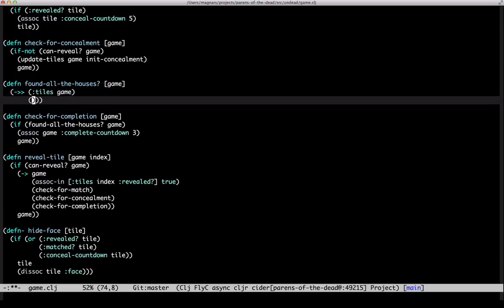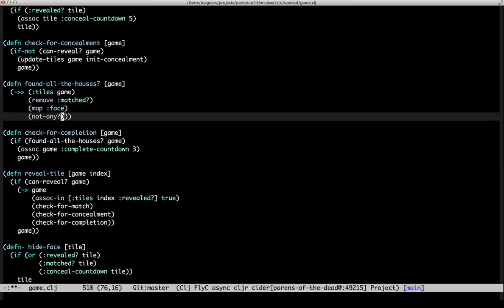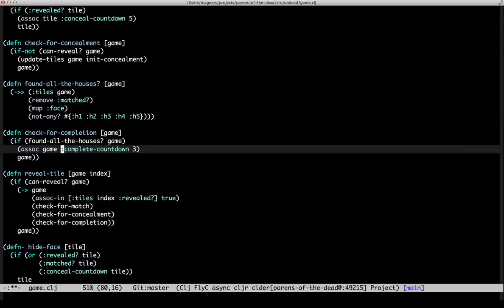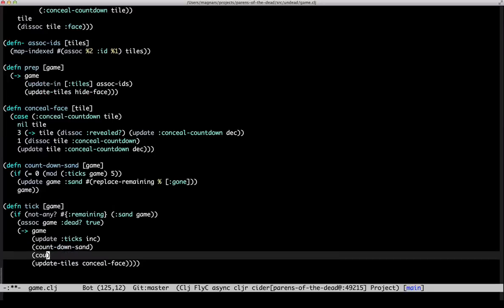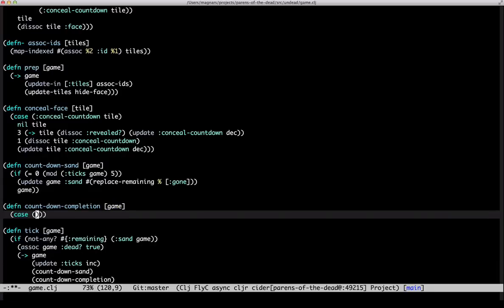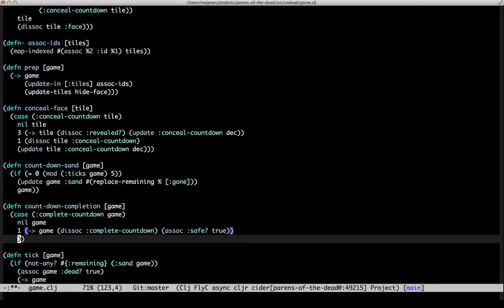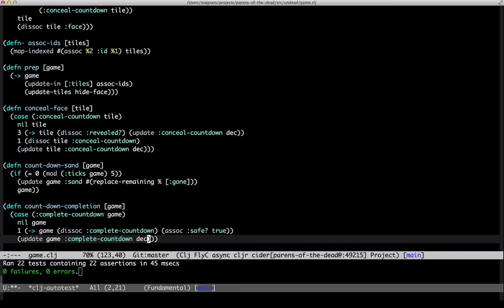So given the tiles, remove all the matched ones. Are there not any houses left? Yeah, looks right. Okay, countdown completion. If it's nil, do nothing; if it's one, dissociate and the social save; otherwise countdown. Nice — next the client.